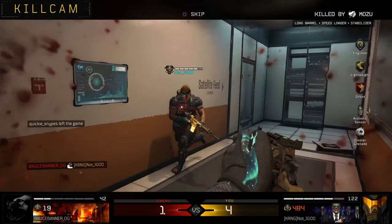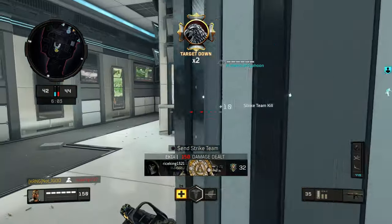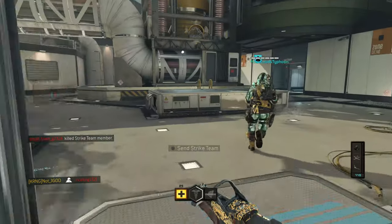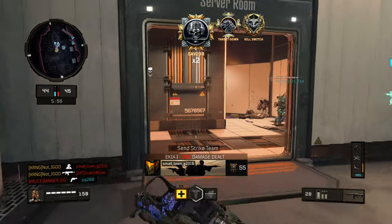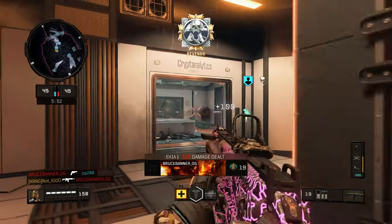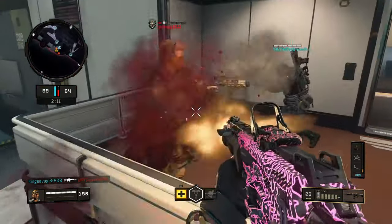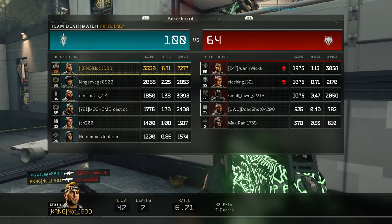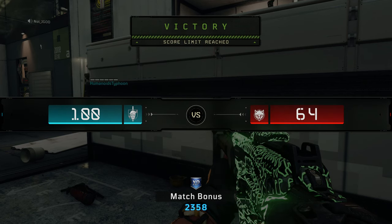One of the best players on the enemy team left the match. The combination of getting a full set of streaks and knowing that the best player on the enemy team left allows me to change gears and play a little more aggressive, taking engagements I probably wouldn't otherwise take because I know I have a better shot than pretty much anyone else left. We skip to the end — the result ended up being 100 to 64. While they only got 20 more points, my team got 60. Obviously this isn't easy to do — even against a decent player you still got to be able to get those streaks, which is typically the hard part.